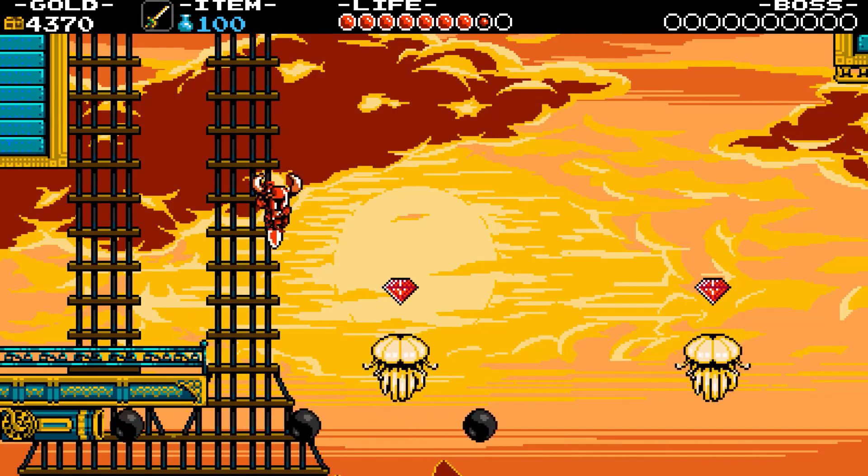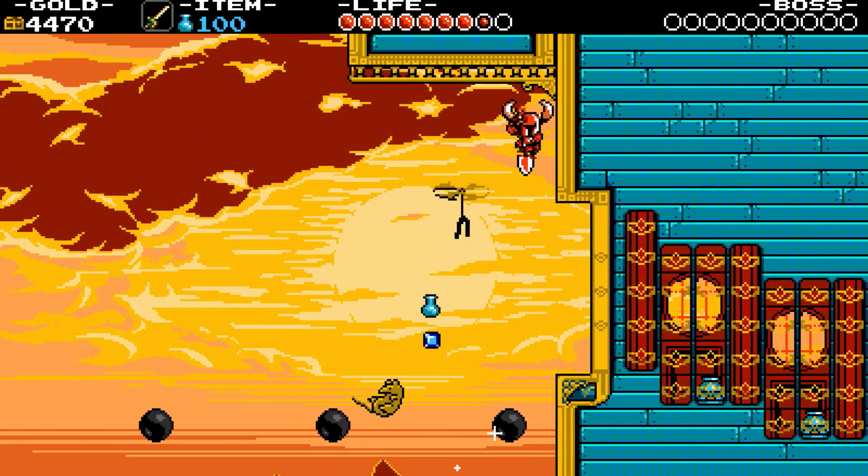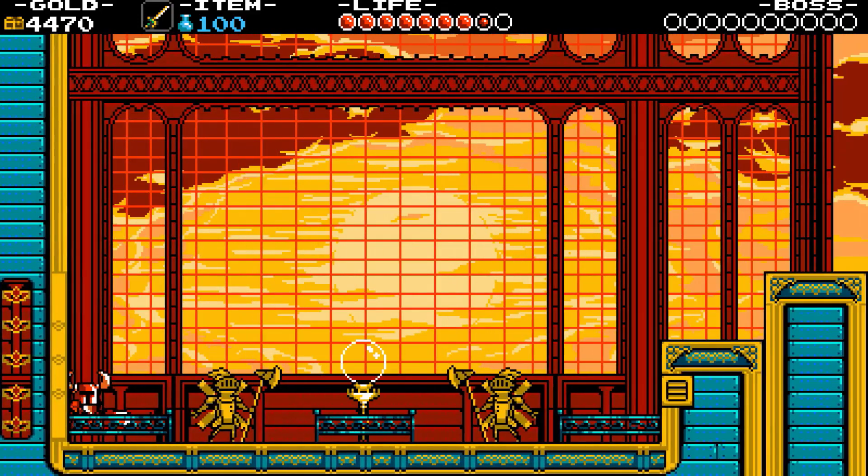New enemy: Flowsome. They mostly exist to serve as platforms to bounce off of. Only 1 HP and deal 1 damage point. Final checkpoint — which means it's boss time.